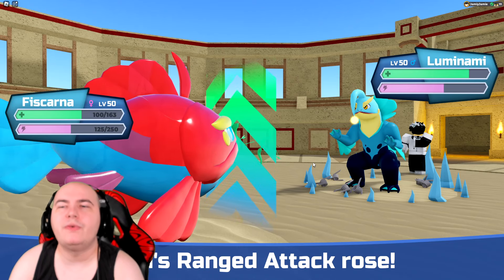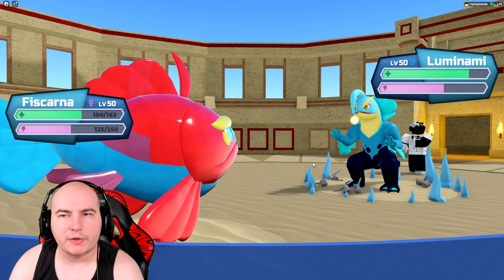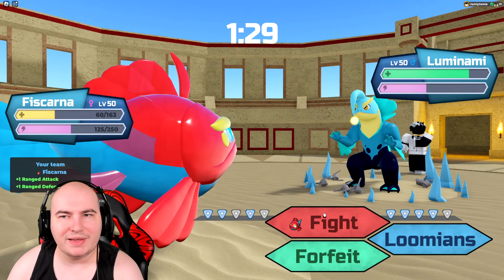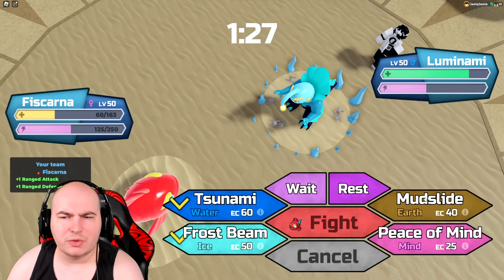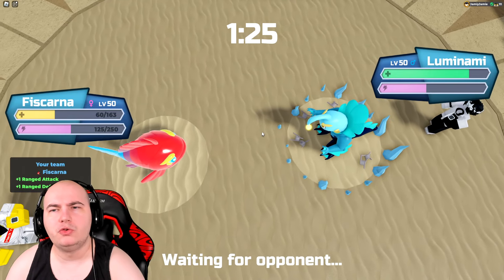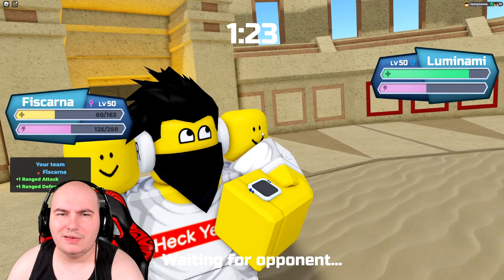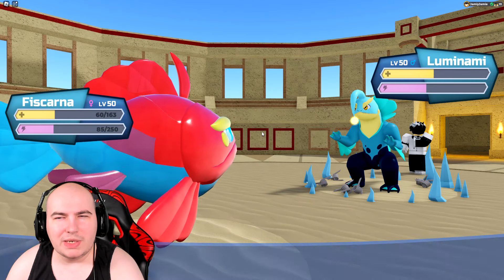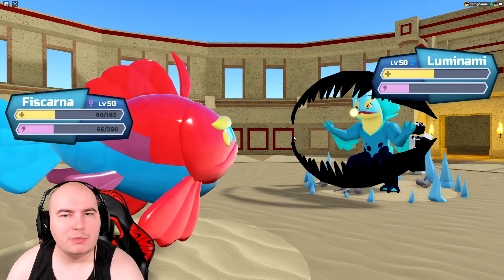If it clicks Flash and Flea I'm boned — but they go for Megachomp. So it's a melee tank Luminami. I guess I'll throw off some Mudslides to damage Luminami a little. I was hoping for a range attacker Luminami, but that's completely fine — it should do a decent amount of damage.